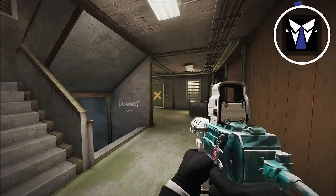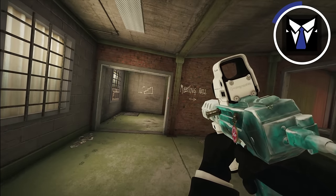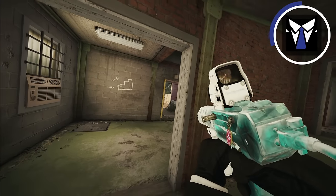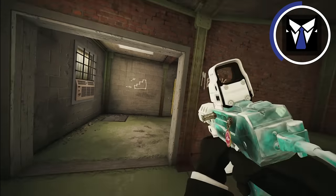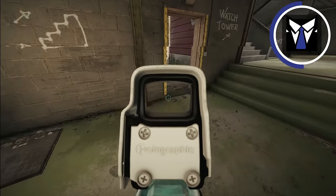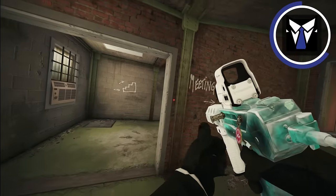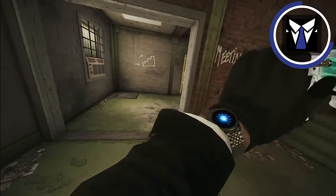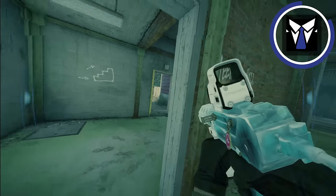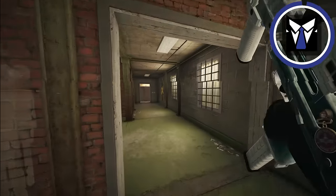Warden's tip is to preemptively use your glasses. If you see someone break a doorway down, don't just sit there waiting for a flash — activate your glasses before anyone even throws one. If they do flash the doorway, it takes about a second to react and aim. Since you have about 30 seconds of glasses, make sure you're periodically and preemptively activating them.